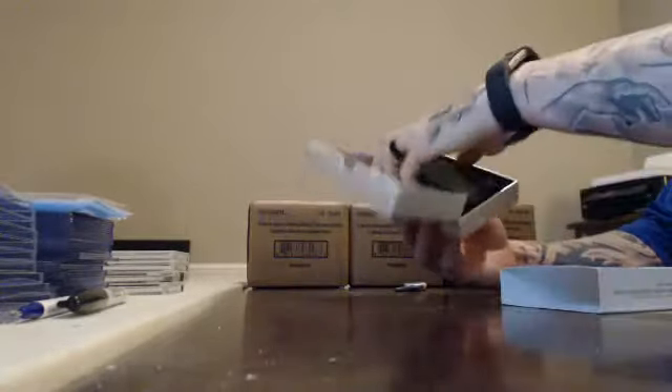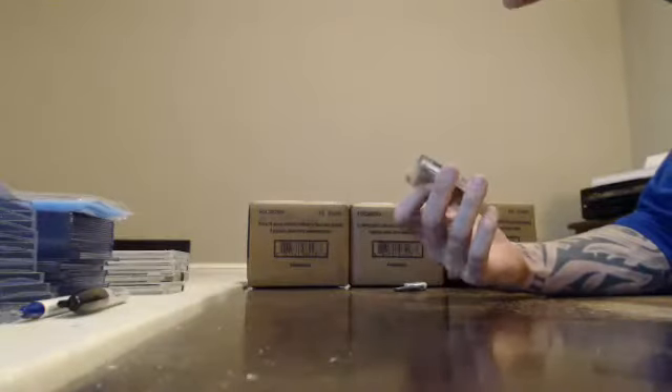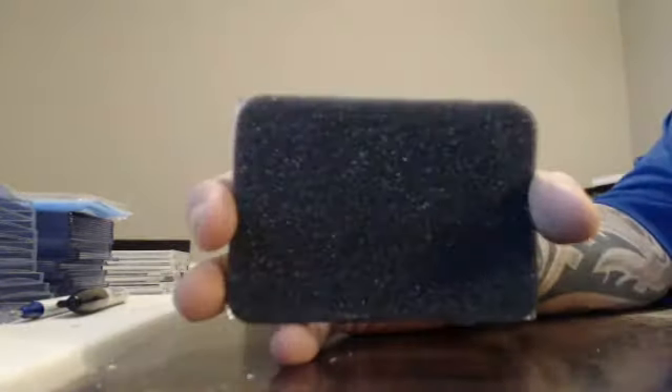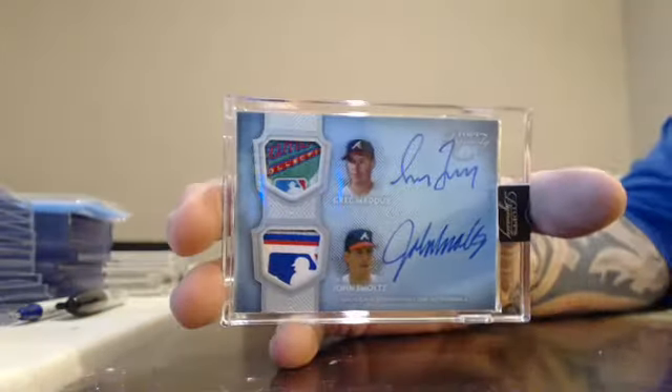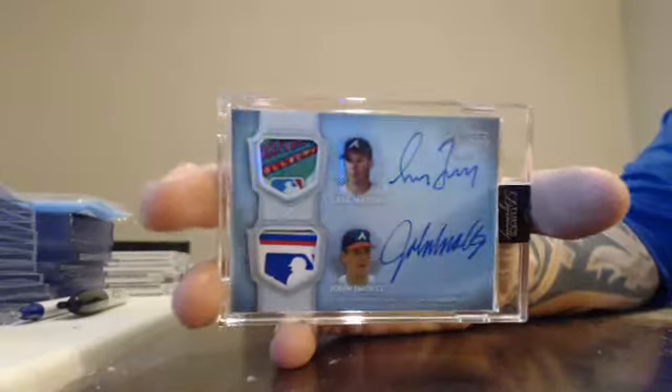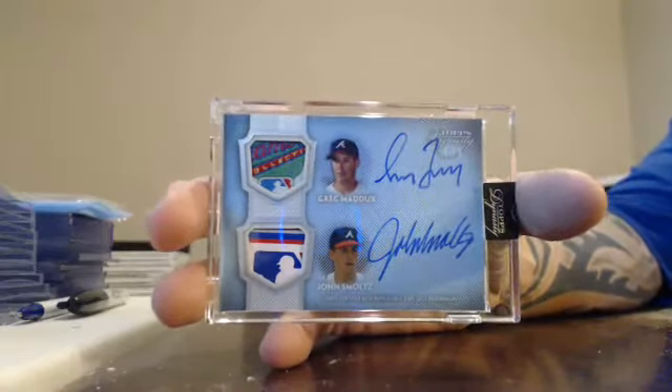Box five, finish out case one. Got a dual number to one — that's pretty solid. Dual number to one. Greg Maddux and John Smoltz. Dual tags. Maddux. Smoltz. One-on-one.